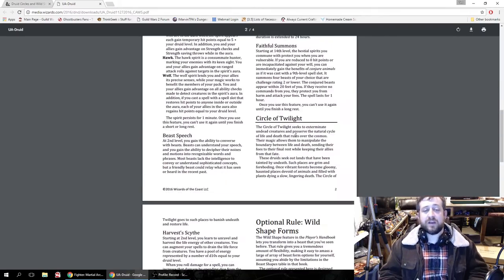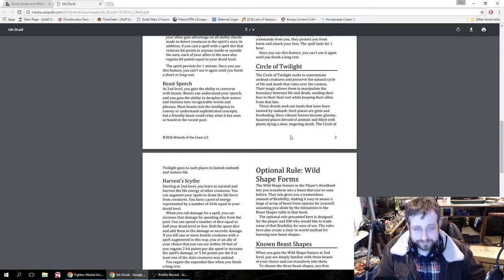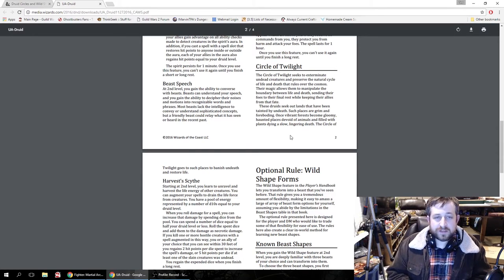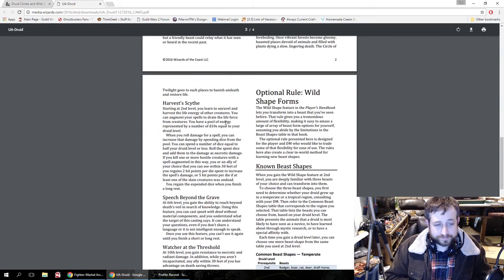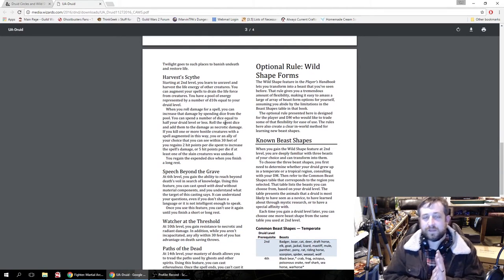Lastly is the Circle of Twilight, which is sort of a mirror of the Circle of Dreams — rather than healing, you're doing damage. At 2nd level, you learn to unravel and harvest the life energy of creatures. You have a pool of d10s equal to your druid level. When you roll damage for a spell, you can increase that damage by spending dice from your pool — up to half your druid level — and add the rolled dice as necrotic damage. If you kill one or more hostile creatures with the augmented spell, you or an ally within 30 feet regains two hit points per die spent.